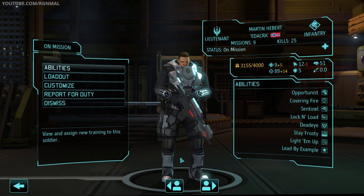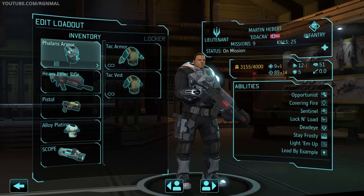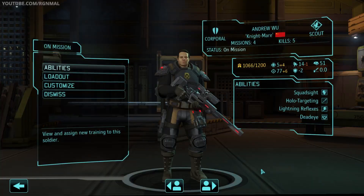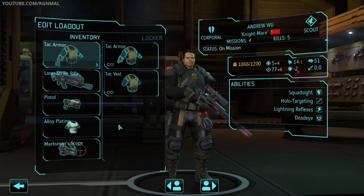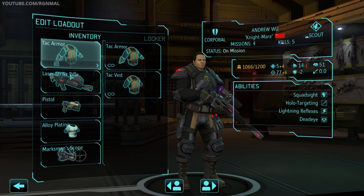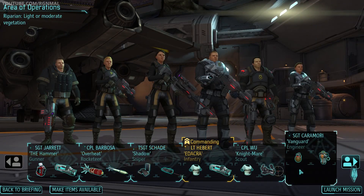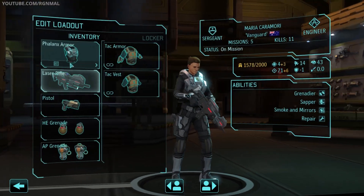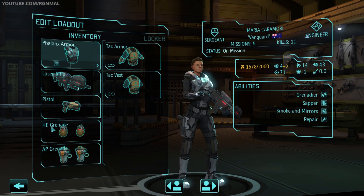Then we've got Martin, aka Ed, our Lieutenant Infantry Officer. Phalanx Armor, Heavy Laser Rifle, Alloy Plating, and a Scope. Andrew Wu, aka Nightmare, our Scout. Tack Armor, Laser Strike Rifle, Alloy Plating, and a Marksman Scope. We've got Vanguard, our Engineer. Phalanx Armor, Laser Rifle, Set of HE Grenades, Set of AP Grenades.